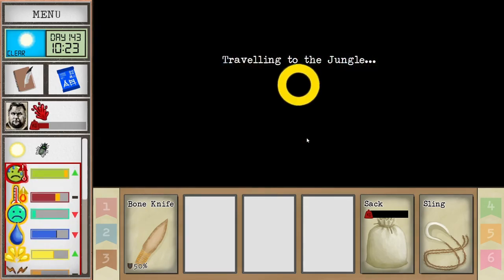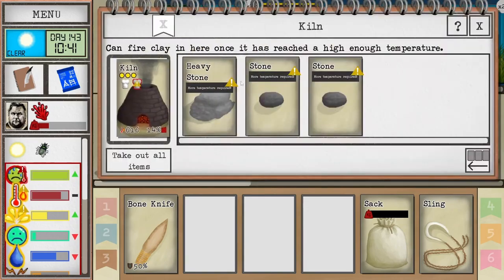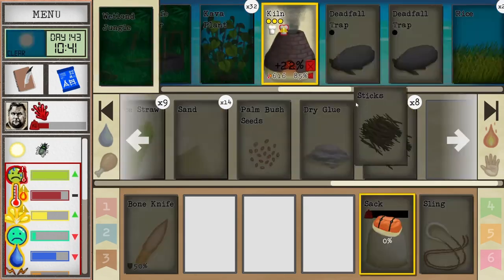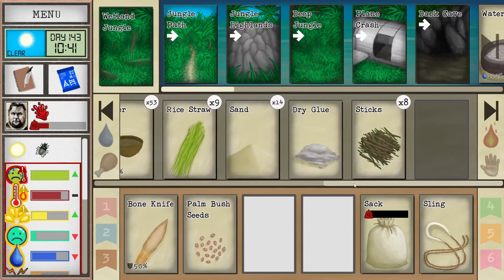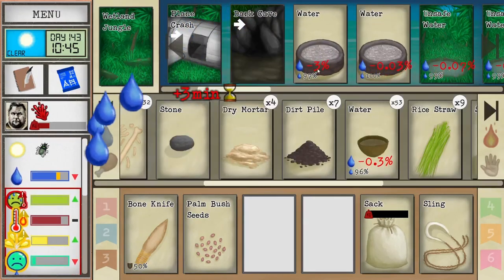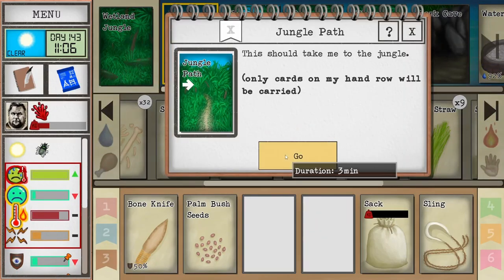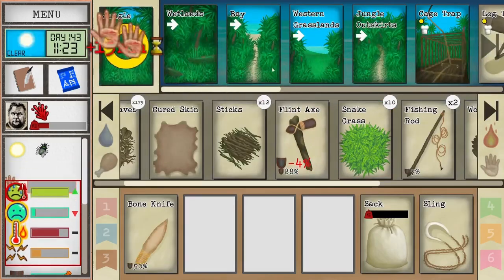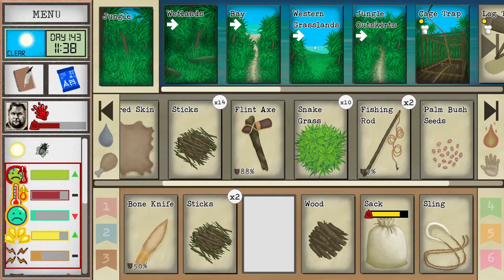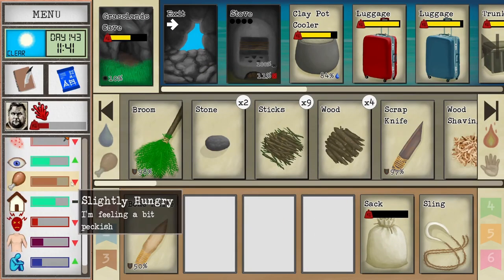I probably need to check on the stove first, then we'll head out to the cave systems. Yeah, I want to make sure I refuel this — that should be enough. Let's actually take the seeds to the jungle, drink and rest while we're here. We can grab a little bit more wood on the way back — we should have enough time to go grab some rocks and start digging. Getting a little warm.